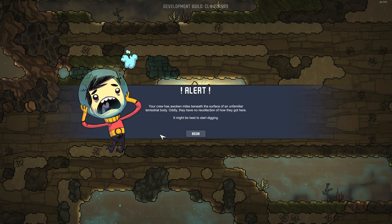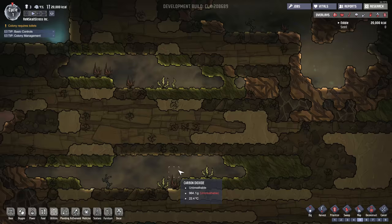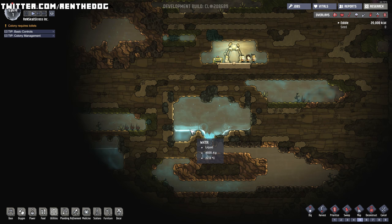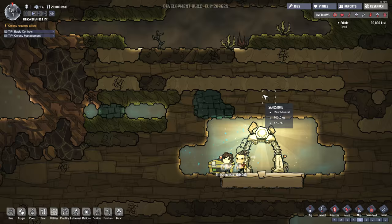Here we are, and man, this looks pretty cool! Looks a little bit like Terraria, and we can pan around the world and have a look at what we have to work with. We've got some water over here - water's probably going to be something that we need to collect. There's a whole bunch of other different stuff around here: we've got algae, we've got Oxalite, we've got Sand, we've got Sandstone, and here is Stress, Skull, and Rendog.